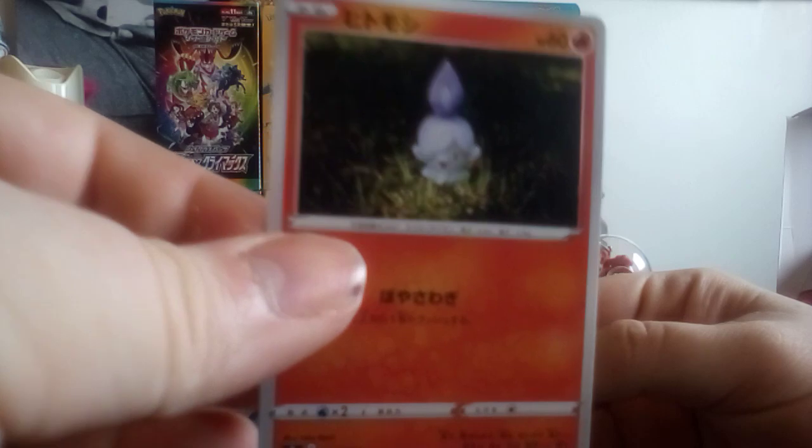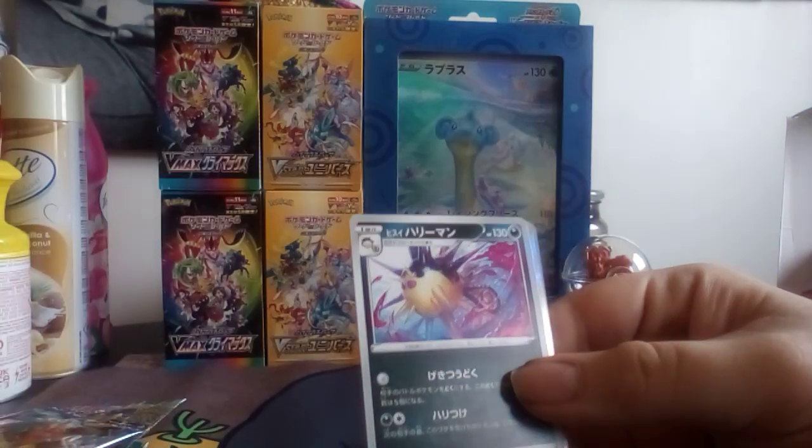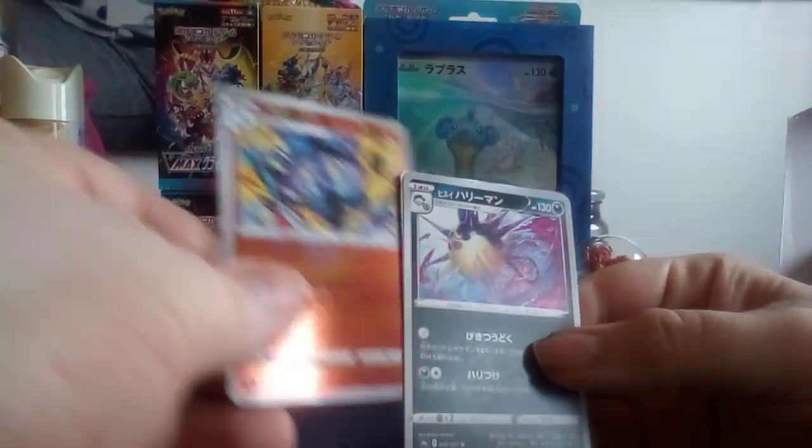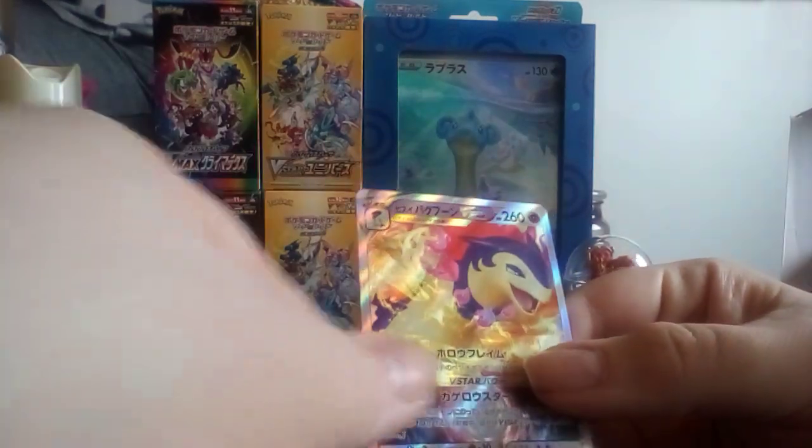I picked Decidueye — Litwick, Gloom, Tic-Tac-Toe — is that Poochyena or Mightyena? Hisuian Qwilfish, I think, or Overqwil. Is that Lanturn or something? And V-Star Hisuian Typhlosion. I started off with Rowlet because it's an owl in a bow tie or whatever, so that's me sorted.